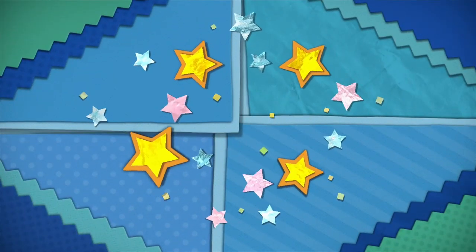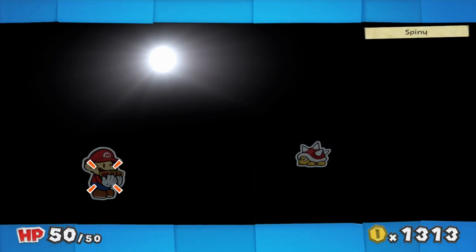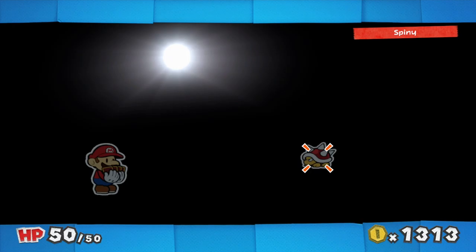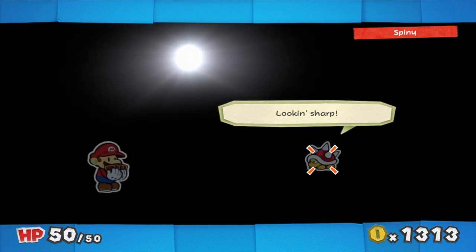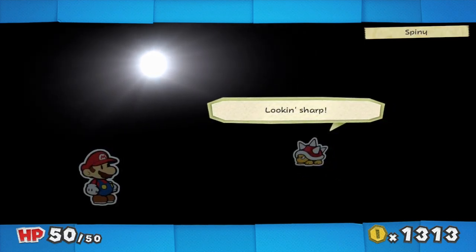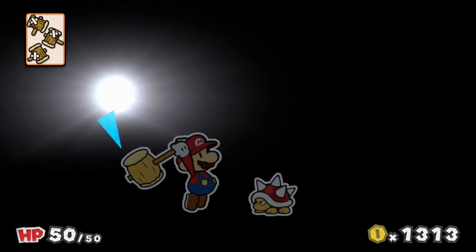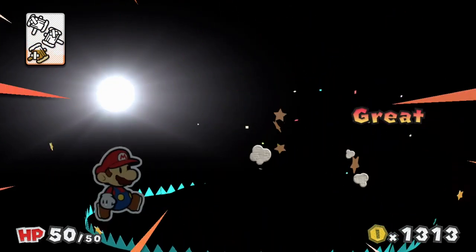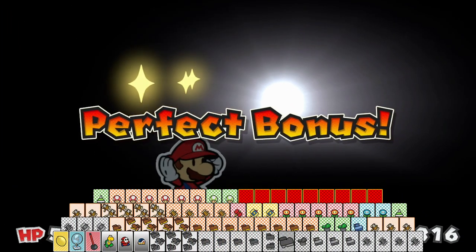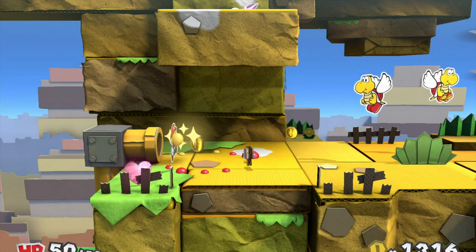I had no idea there's a fight in this pipe! Here we go — and this is the spiny I was talking about. Spinies are basically Buzzy Beetles, except they have spikes, so don't jump on them — that's the recommendation. I didn't believe I could take them out with a single worn-out hammer, but three worn-out hammers is good. A single one can do it if you hit an excellent, but hitting excellence is stupidly hard.